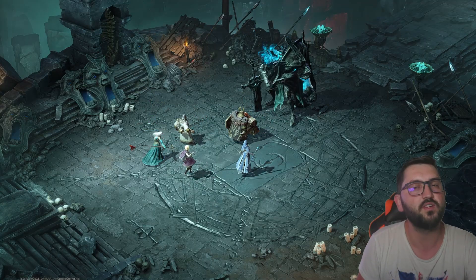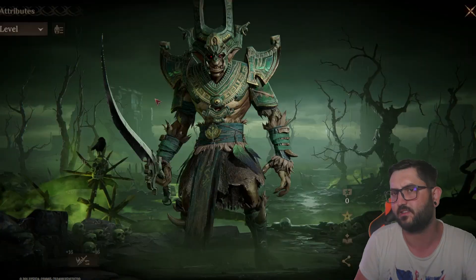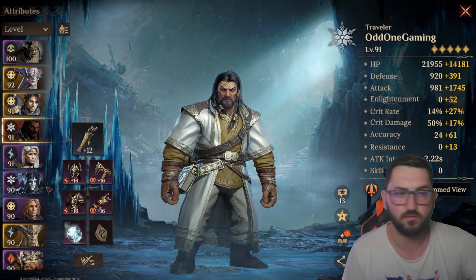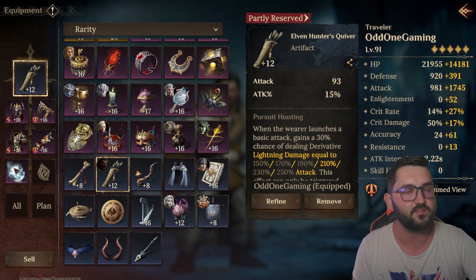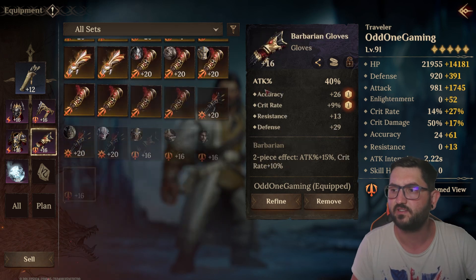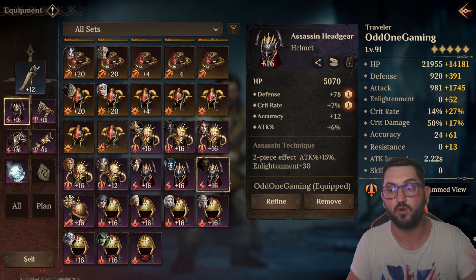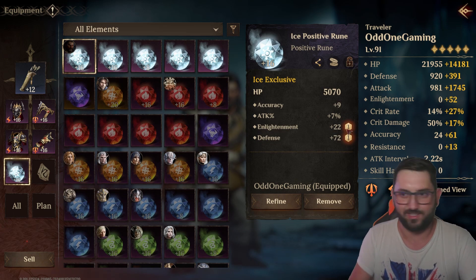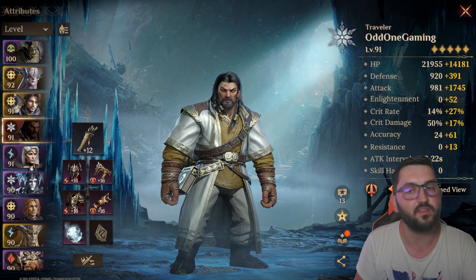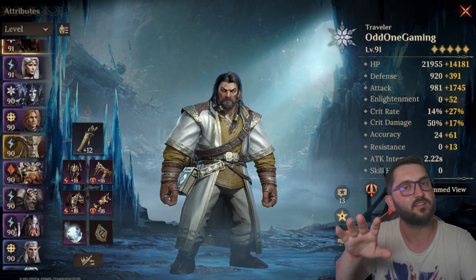Let me show you the builds. For the Adventurer: I have the Elven Quiver on him, attack percent chest, attack percent gloves - give him as much attack percent as possible because that's how the Frost shield scales; more attack means bigger shields. The other pieces are just HP with random stats. I didn't put any negative runes. He is five star but I didn't level him past that.